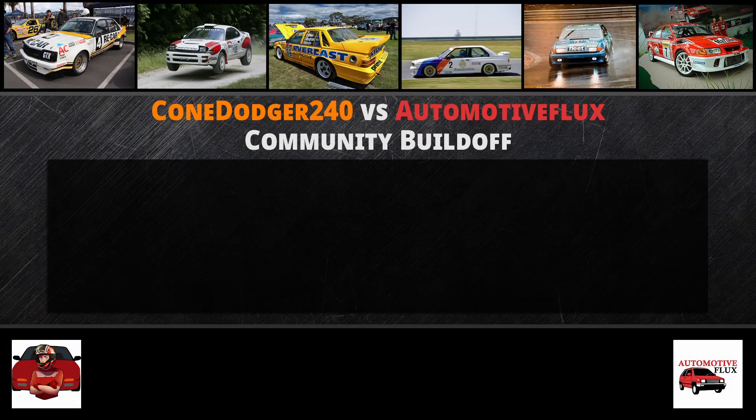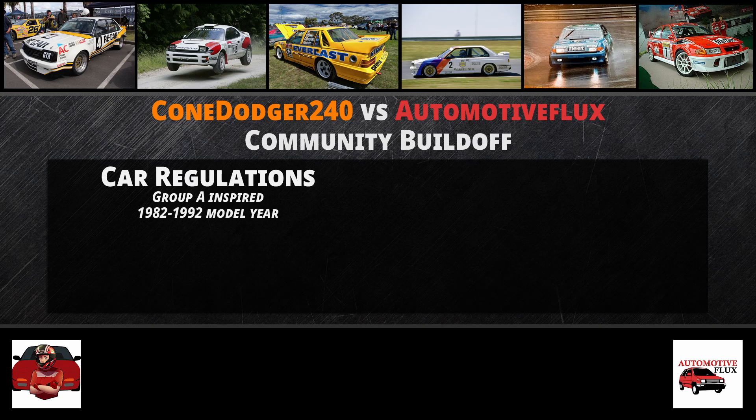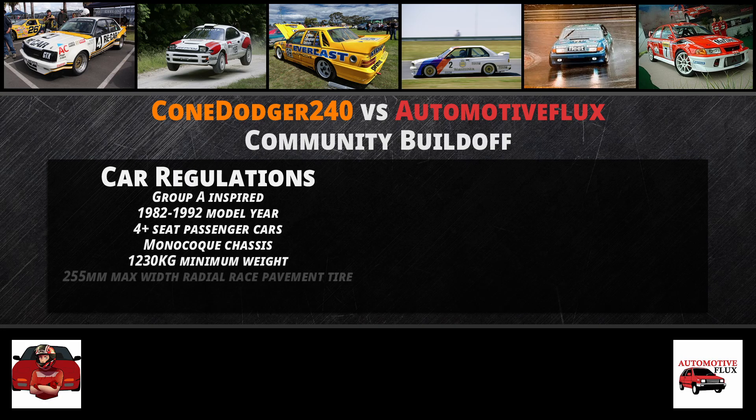Here's all the build details you need to know. For the car regulations, it will be a Group A-inspired vehicle of the years 1982 to 1992. It will be a 4-plus seat passenger car, meaning it has a minimum of 4 seats. The chassis must be a monocoque construction and has a minimum weight of 1,230 kg. The tires will be at a 255 mm max width and be radial race pavement tires — soft, medium, or hard. Your car must be homologated, meaning you have to sell at least 1,000 units at any price in any one category.